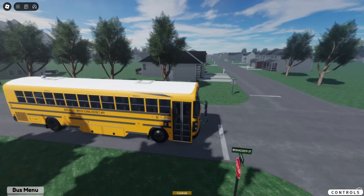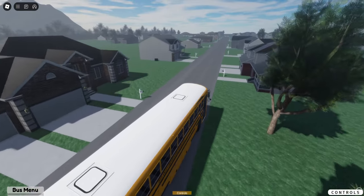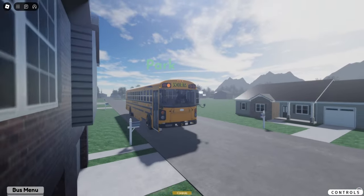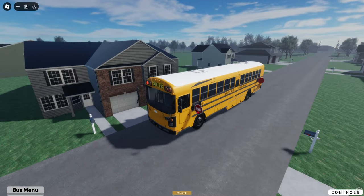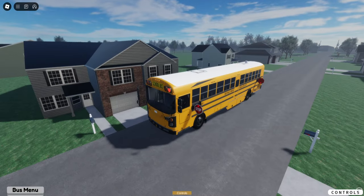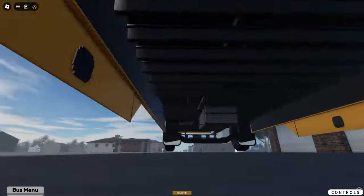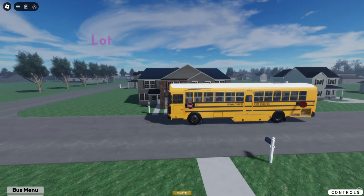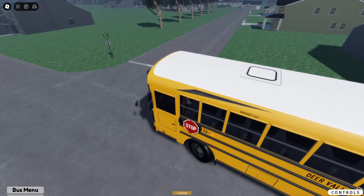We've got about one more stop, maybe two more, then we'll start heading back to the lot. One thing I do like about this bus is the storage compartments. I've always liked those — home buses almost look a little plain without them, because every bus in my district has storage compartments.